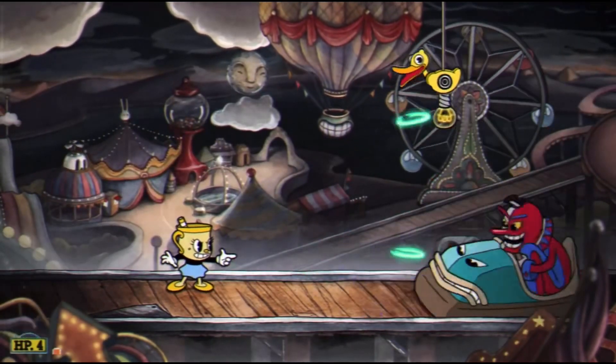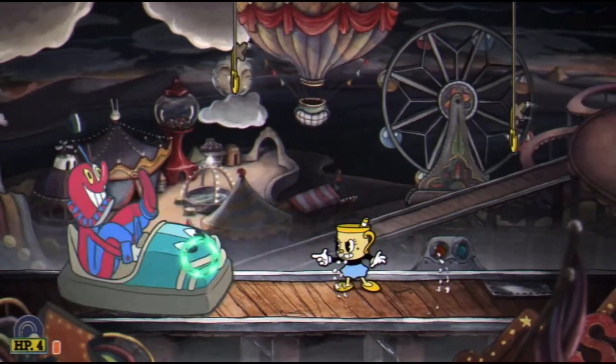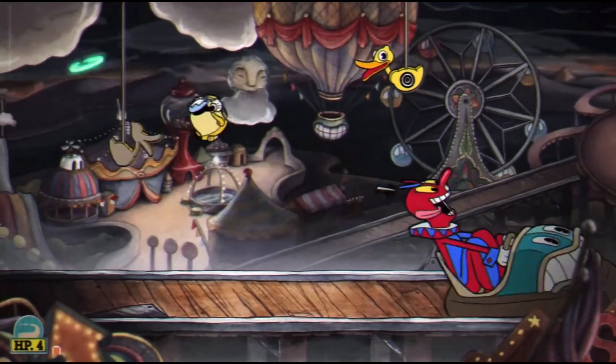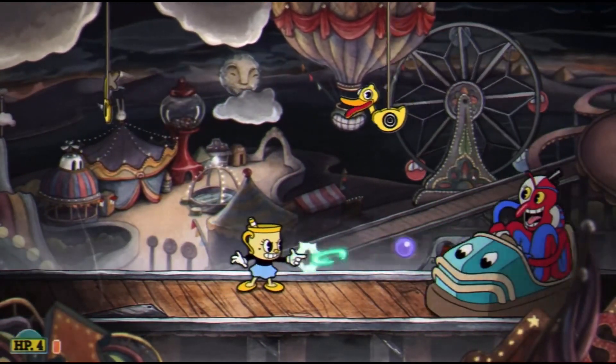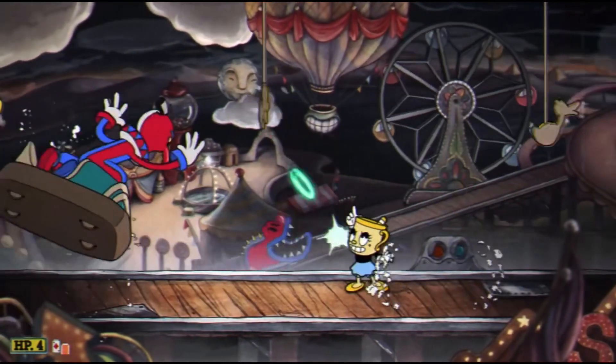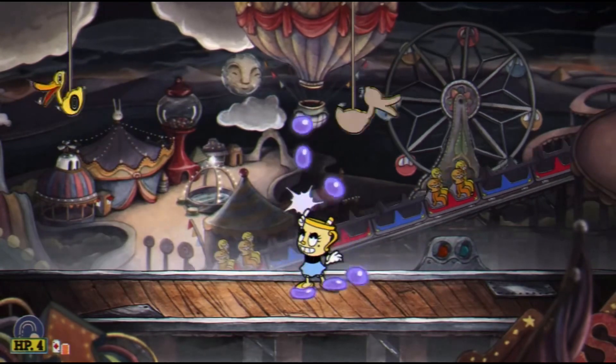This only works on regular mode, because on extra and expert mode he has more HP, so it's going to make the boss fight a little longer. Also, definitely make sure to avoid the ducks, and try to parry the pink ducks if they appear.